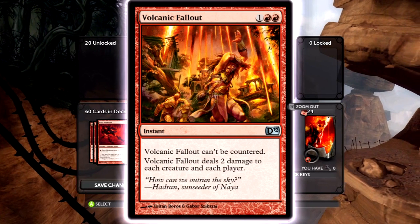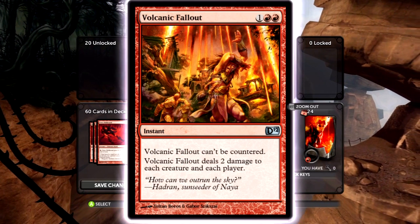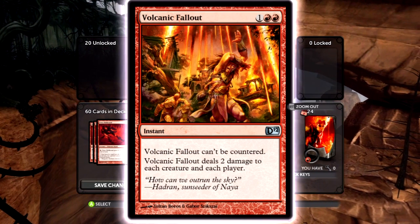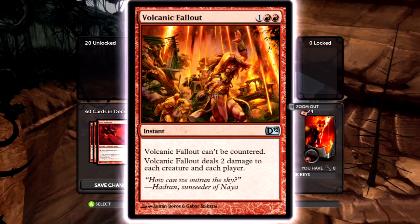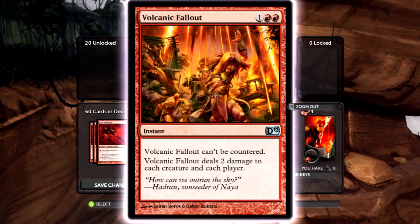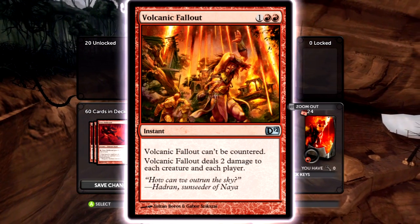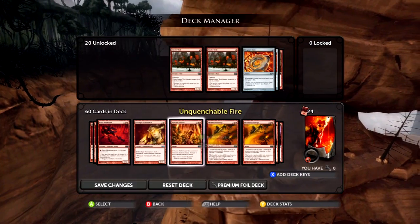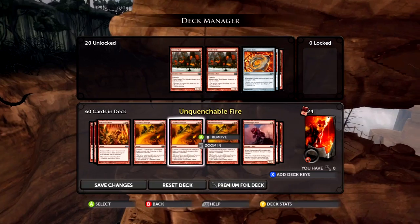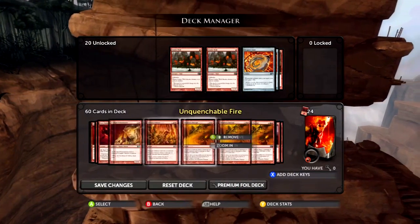Volcanic Fallout is really nice because it can't be countered, so it works really well against Realm. Sometimes it'll clear their board if they've got Grizzly Blues, Croke and Mist, and Lord of the Unreal — it'll just wipe everyone out and do a lot of damage. It does two damage to each player too, which is sometimes useful and sometimes detrimental, but it's not too big a difference from Pyroclasm.